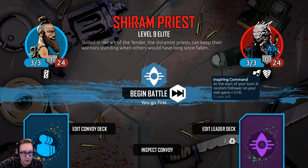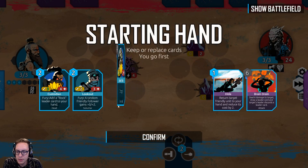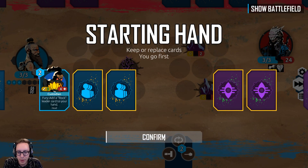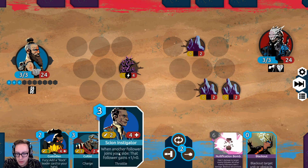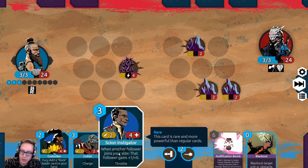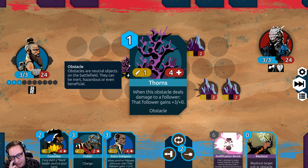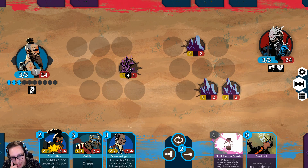When a friendly unit is healed, gain two armor — five times. And inspiring command. These are all pretty decent but I'm not going to keep them. He has 24 HP, we've got quite a ways to go. This thorns is going to be very interesting — I kind of just want it out of here.